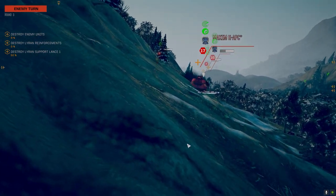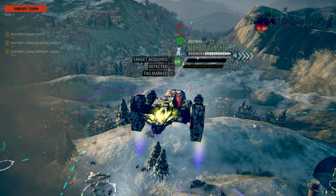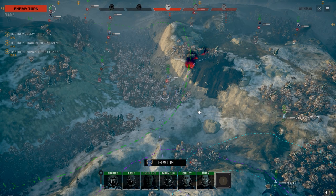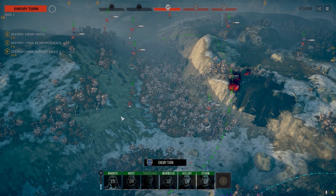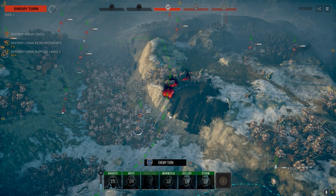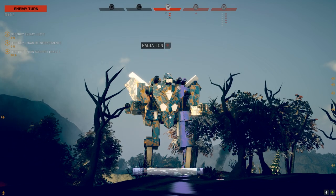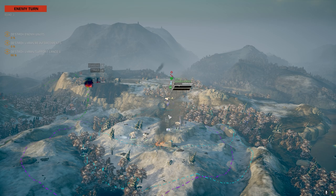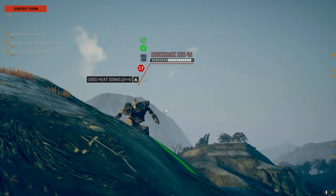We're dealing with two, three, four, five, six, seven, eight, nine that I can see so far — one's dead, so ten. It's a TAG — don't laugh at it. Counting them up: this is a support lance of five so there's only ten of them — well, sorry, nine of them now. Phoenix Hawk LAM. Crosscut X5M should die pretty quickly I think. I want to use the Nidhogg to go full speed off to the right and squash that Crosscut so I don't have to worry about going over there.